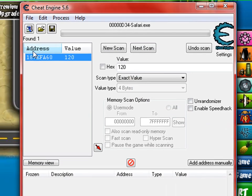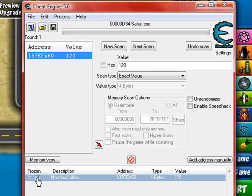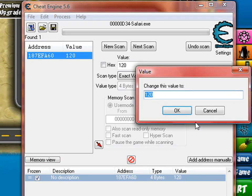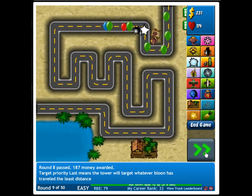Double-click that value. Make sure it's frozen. Set the value to something like seven nines — otherwise it will crash the game because you have too much money. Press OK and minimize that.